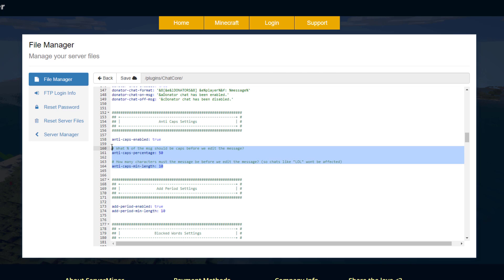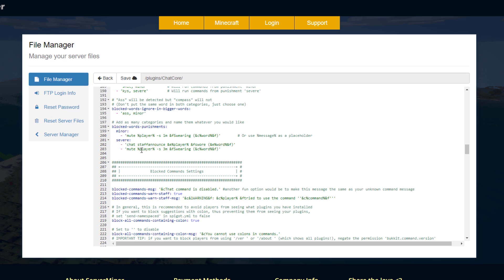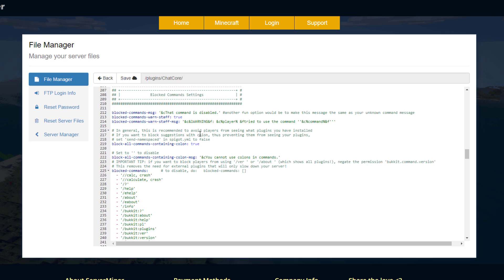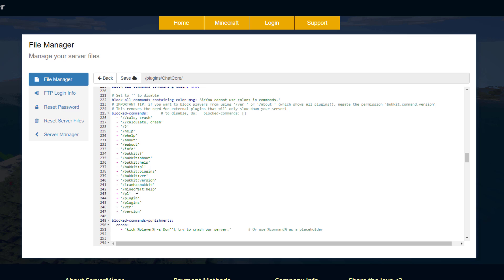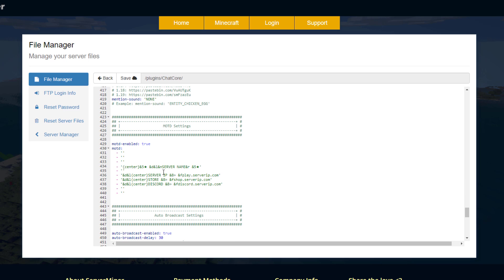Scrolling down a little bit, there is anti-caps as well — we didn't show this but if someone were spamming entirely in caps it's going to stop that, whereas if you type 'lol' that is completely fine. Then here is the blocked words section, so it replaces bad words with an asterisk and you can obviously add your bad words here. Then we've got the punishments down here, so it tells you how long, the reason, and which word it was. Then we've got blocked commands, so you can block certain commands — it's going to give them a warning — and here is a long list of all the commands that you might not want players to do.